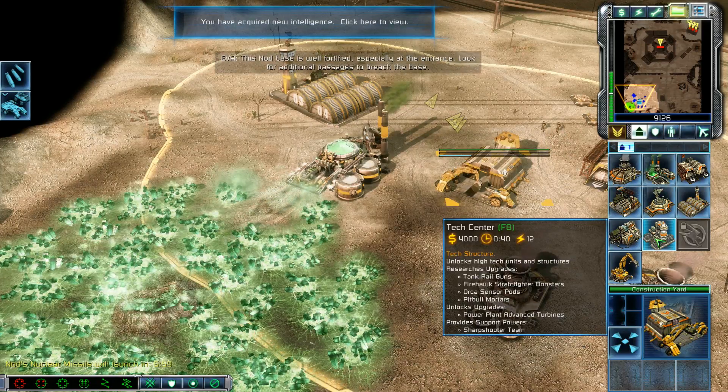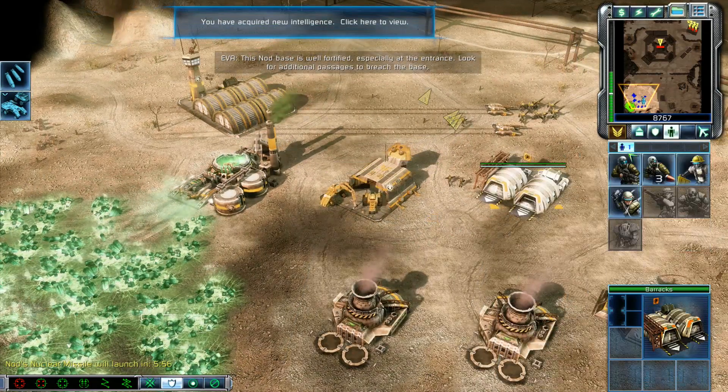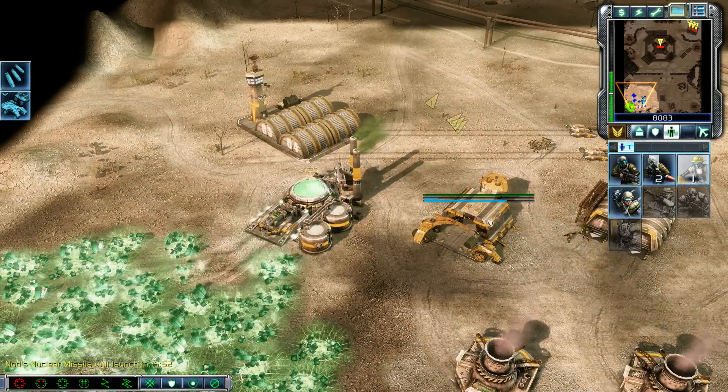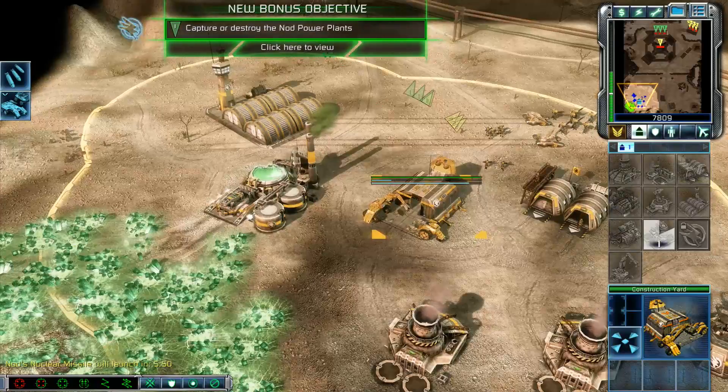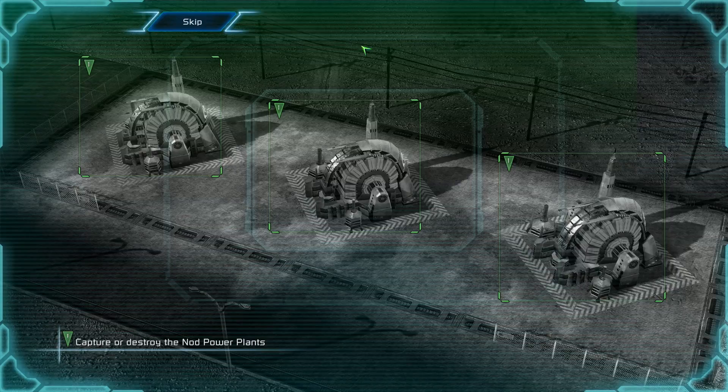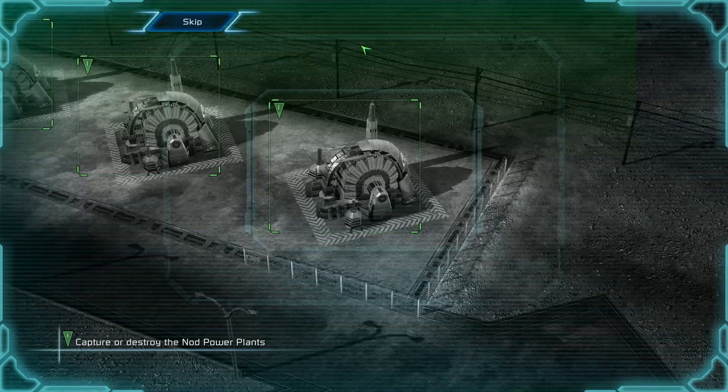This Nod base is well fortified, especially at the entrance. Look for additional passages to breach the base. New bonus objective: the nuclear silo has a weakness — this row of power plants. We can delay the launch by denying the silo power.